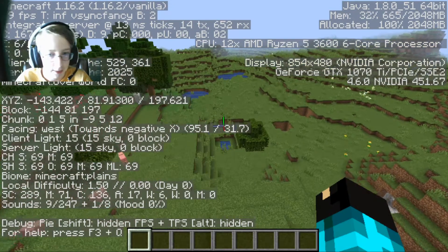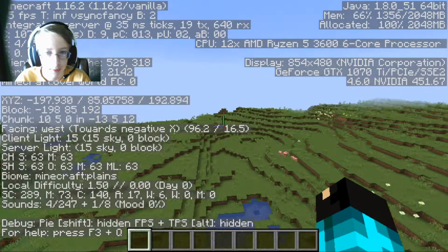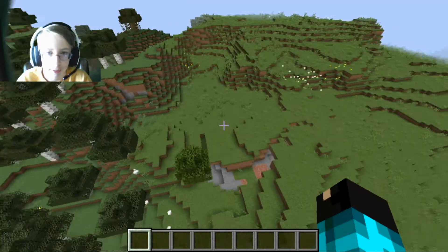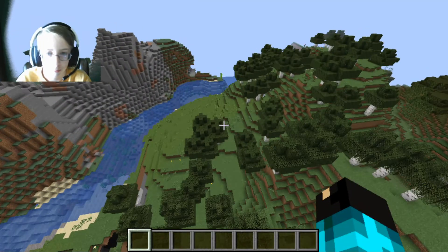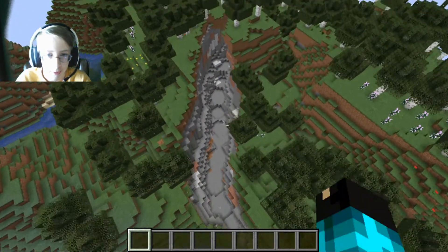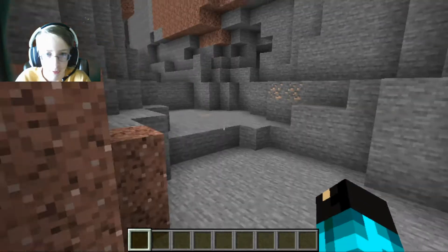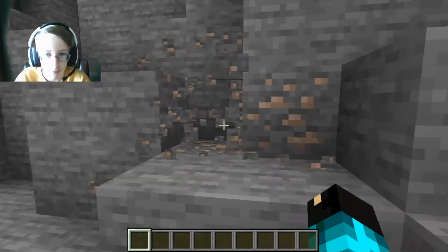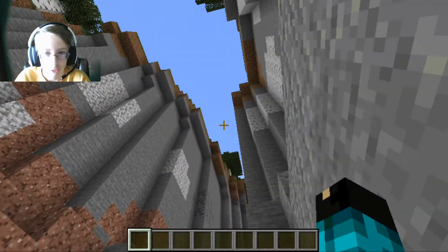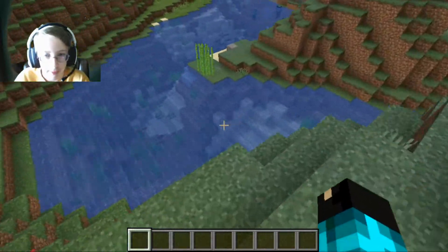To the west there's a ravine. I'm going west right now. Here it is — there's a ravine which you can go mining in, like those caves. You can see iron, get yourself an iron pickaxe, and if you can go down far enough you can get diamonds.